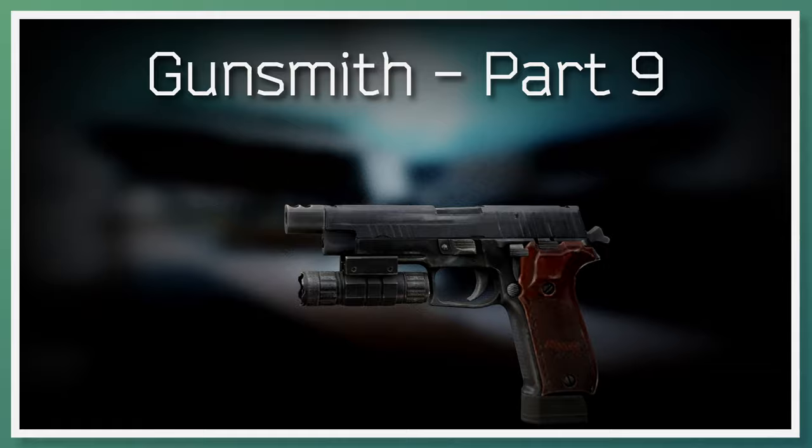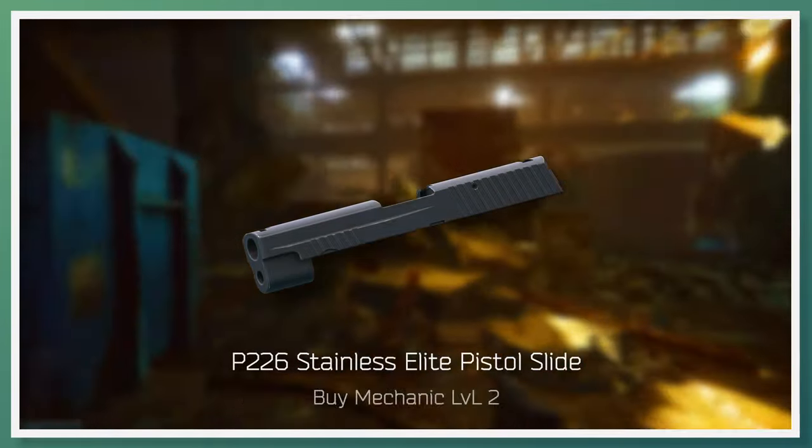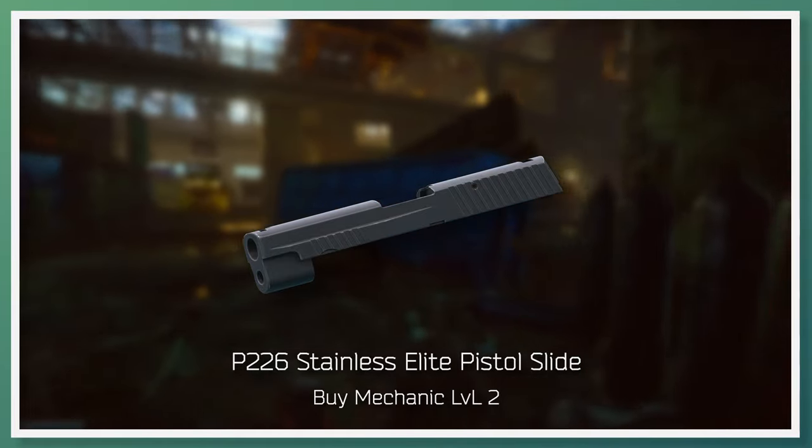Going on to gunsmith part 9, Mechanic requests that you build a P226. Key parts required for this build are the stainless elite pistol slide, soonest available to buy from Mechanic Loyalty Level 2. A factor that drives the price up on the flea market for this part is that Mechanic has a limited stock of these, and he often runs out of stock while the player base is on this task.